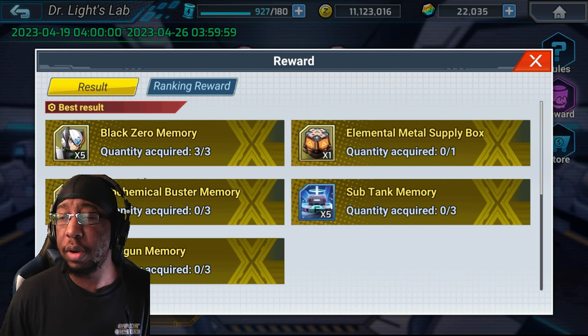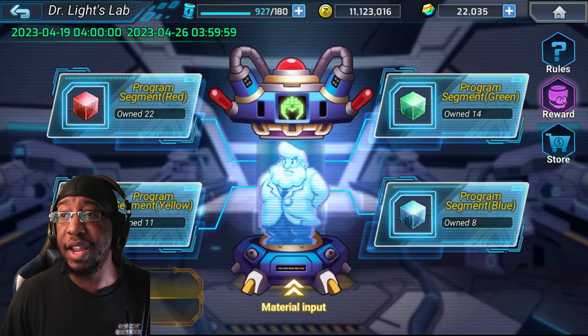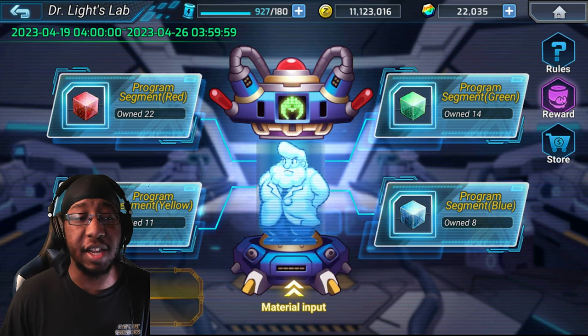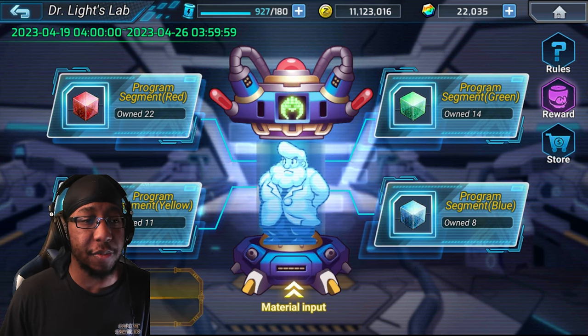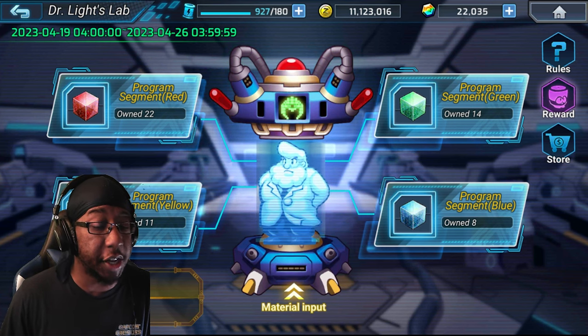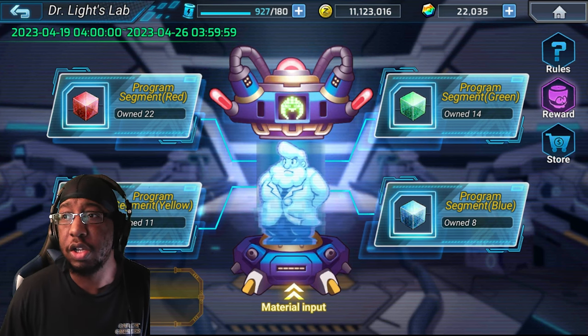You can just pick any number here of the reusable codes, because all the codes are reusable. Ideally you pick the ones that are least intensive on the program segments you have, because that'll just make the most sense. The program segments are RNG-based — I have a lot more reds than blues, that's just because of how they dropped. Not really much else I can do about that.